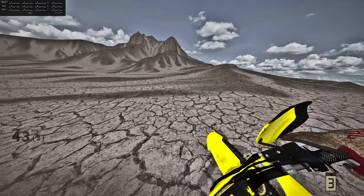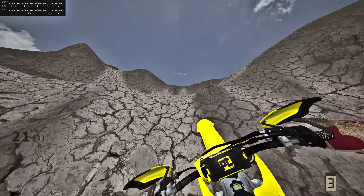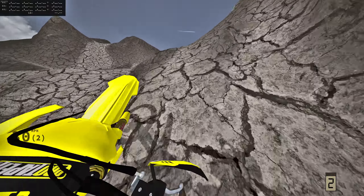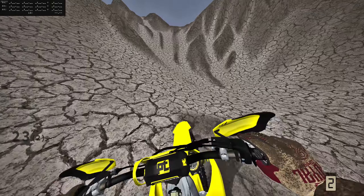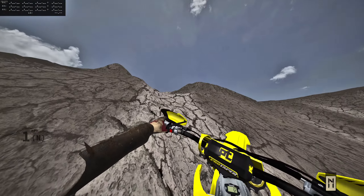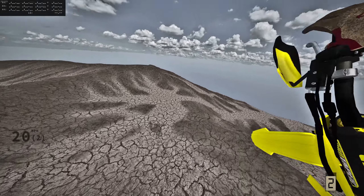I believe there's a gnarly hill over here you could try to hill climb. Let's give it a shot — okay yeah, we could definitely climb this, doesn't seem too hard. Let's rip it — RMZ isn't liking that one. Let's just cruise-idle up instead. We made it up! On the other side there's even more hilly stuff back here — this is cool.